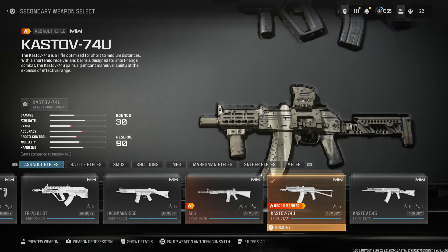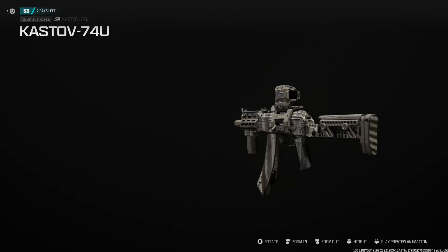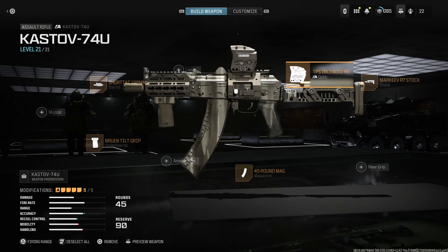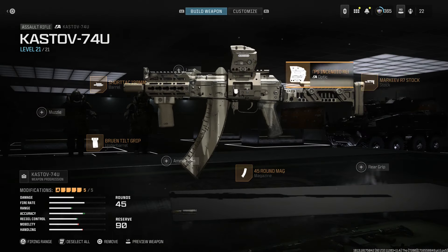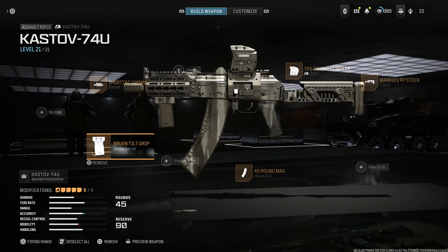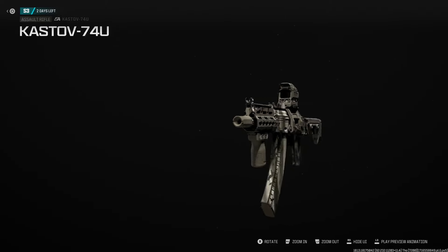Going back out, we're going to cover the Kastov 74U or the AKS-74U — specifically the Zenit version of it, basically a Zenit AKS-74U. We're running the ShortTac 190mm barrel for that KeyMod handguard, the Insidio Reflex TPS optic with a clean thermal sight picture, the PT1 Zenit buttstock, the Megarov R7 45-round magazine in 5.45x39mm, and the Bruin Tilt Grip to replicate something like an RK-0 from Zenit. So that's our Zenit AKS-74U.